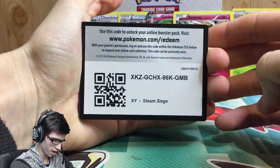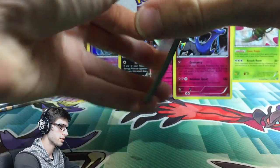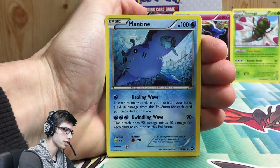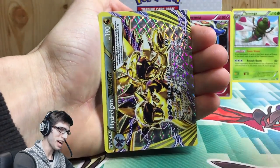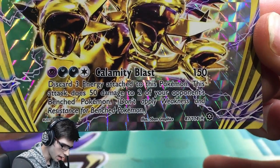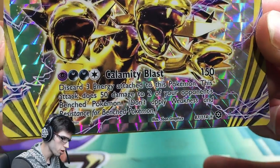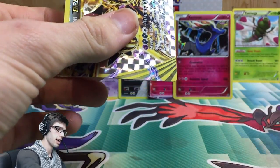Hopefully when those codes are redeemable you guys get some amazing stuff. Pack fourteen has a Mankey — pretty beastly art — Foongus, Bergmite, Joltik, Mantine, Claw Fossil Anareth, a Zweilous, a Drifblim, and a Hydreigon BREAK! That is what I'm talking about! It's got 190 HP with Calamity Blast — discard three energy attached to this Pokémon, this attack does 50 damage to two of your opponent's benched Pokémon, don't apply weakness and resistance for benched Pokémon. Pretty cool.